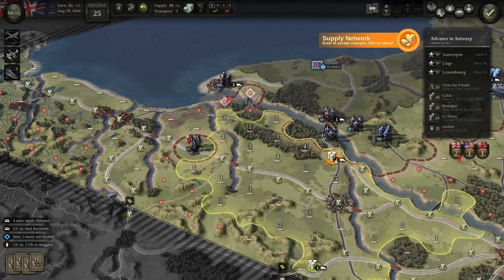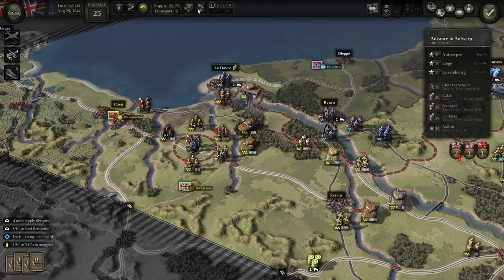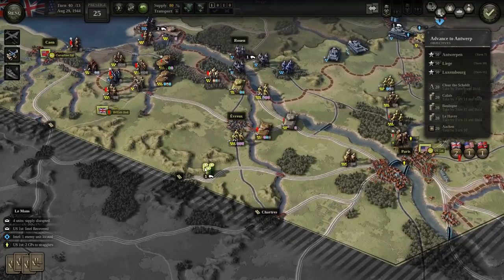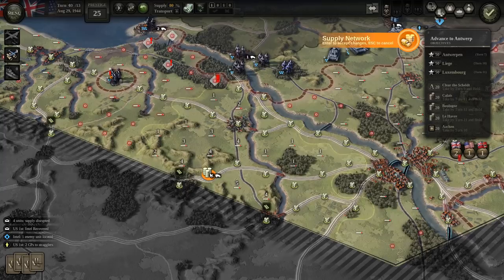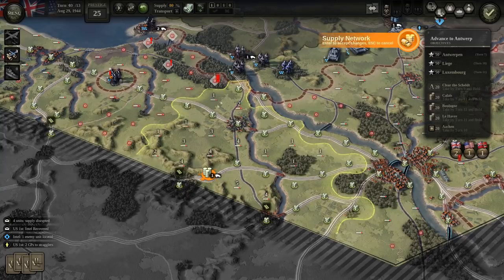Hello everyone, it's the Historical Gamer once again, and today we're returning to Unity of Command 2, a new turn-based strategy game looking at World War II, out by 2x2 Games. This is the second part of our look at the drive across Antwerp — part number 15 in our Let's Play series as we play through the game's campaign.